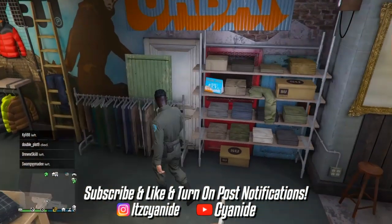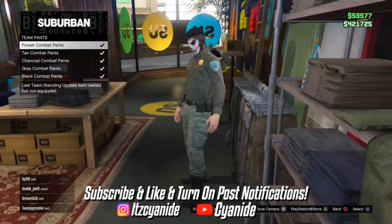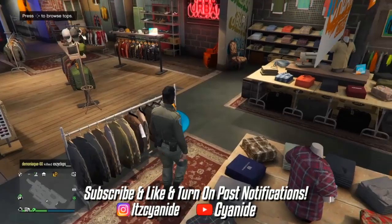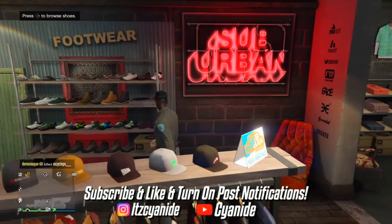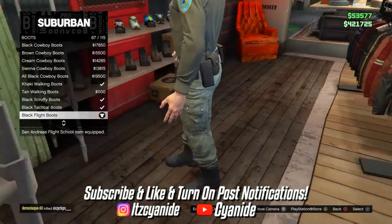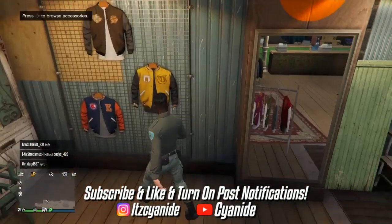Now make your way over to the pants section, scroll all the way down to the CC team pants, and purchase the first ones — the forest combat pants. Once you've purchased those, make your way over to the shoe section. This part is optional — you can keep the same boots if you want, but I prefer the black tactical boots. Go into boots, scroll up, and select the black tactical boots for the detail on the shoe.